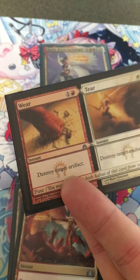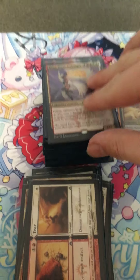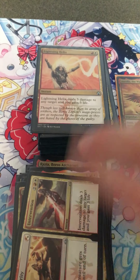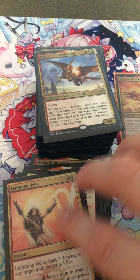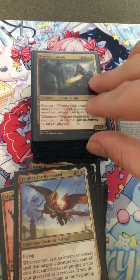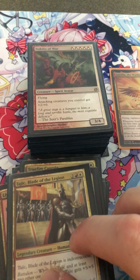Chorus of the Conclave, Wrecking Ogre, Veteran, Angel, Justice Strike, which punches your opponent's monster in its own face — deals damage to itself. Wear and Tear, Aurelia, Boros, and Archangel. Legion's Edge, Intervention — pretty good card, you get to choose one or the other. Lightning Reflex, Feather the Redeemed.